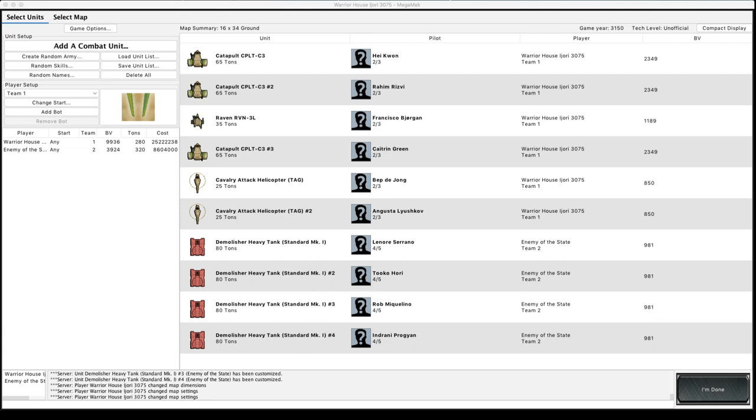MegaMech is a free piece of software that runs off Java that simulates Battletech very well. So we're going to be looking at this Capellan force here. I've got three Catapult C3s armed with an Arrow 4 homing launcher, an Arrow 4 missile launcher.